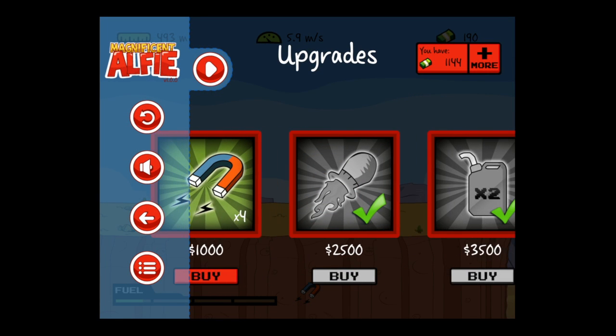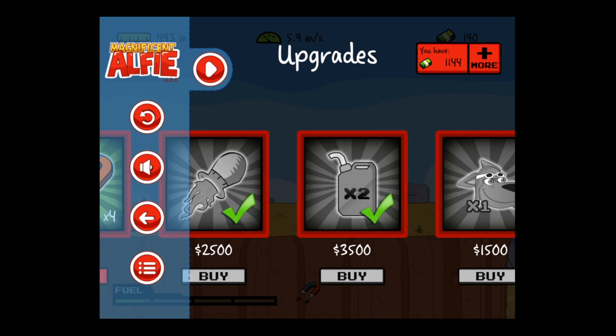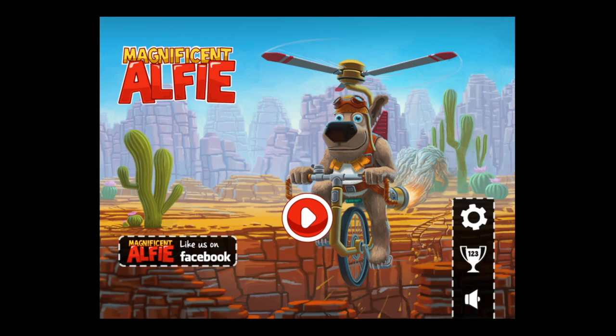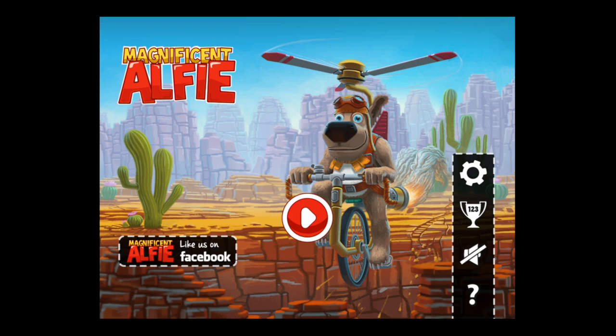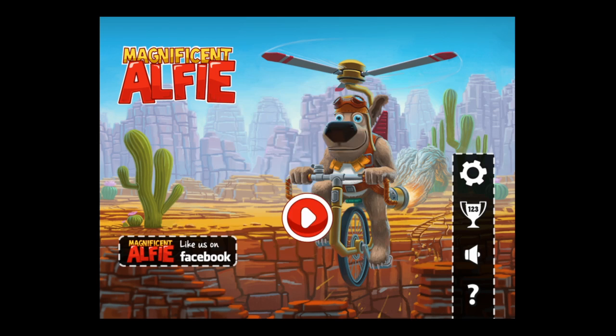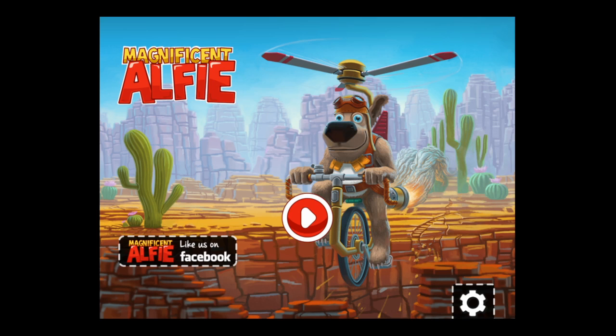From here you can go into the store — you can get the magnet power-up, the boost and extra fuel tank only require one power-up, and you can get extra Alfies. At the home screen, tap on settings to adjust or turn off the sound, and you can also look at the credits for the folks responsible for this game, and like Magnificent Alfie on Facebook. Until next time, Crazy Mike saying see ya.